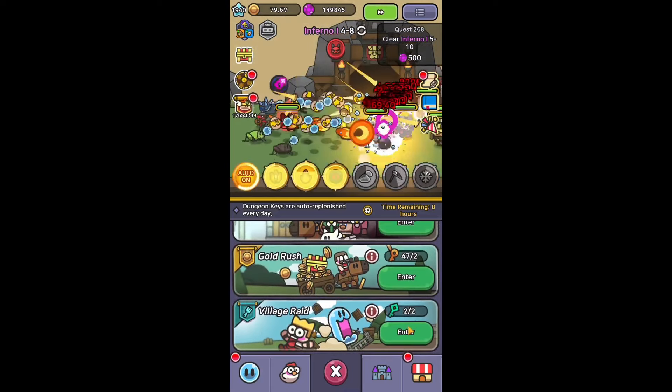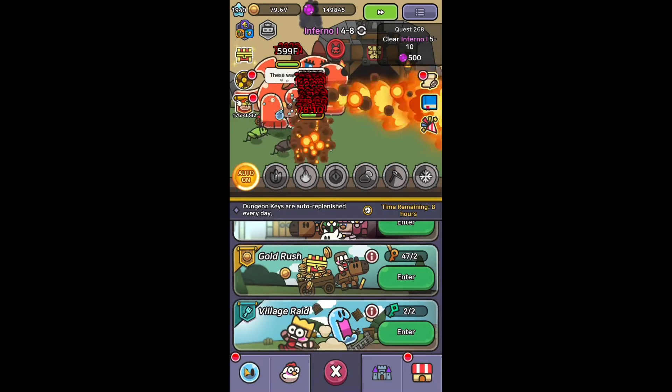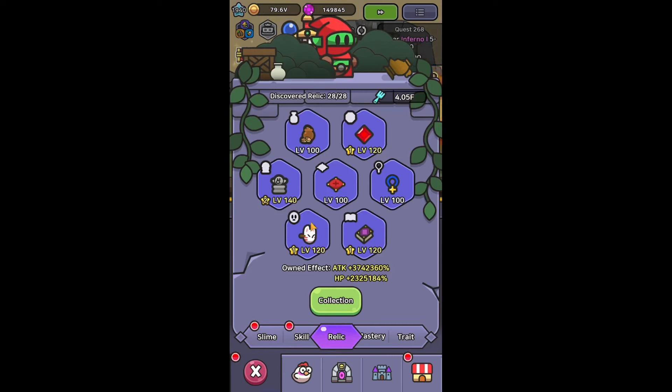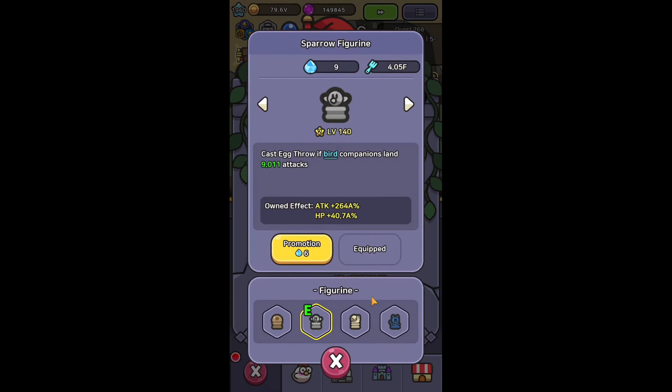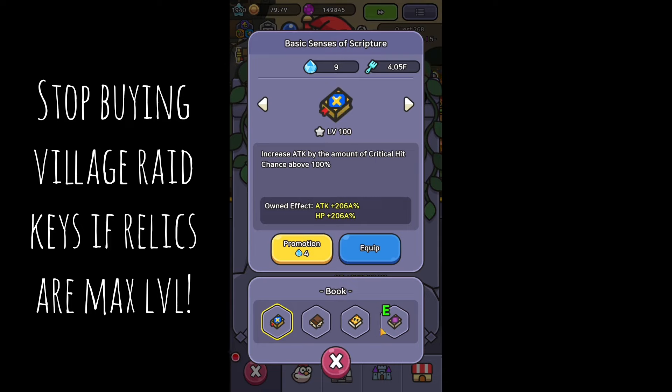As you already know, village rate now max level is 100, and if you're there or close to it, it gives so many forks you can't even spend because of how little tiers of slime you're getting. So my advice is, if all of your relics are already level 100 and above, stop buying village rate keys from the daily shop.